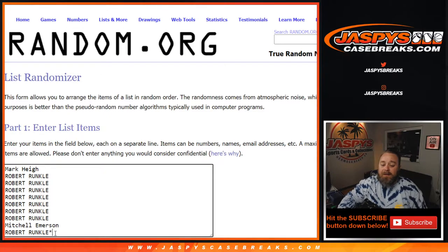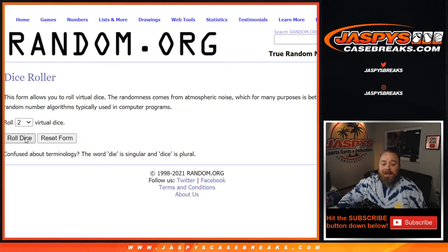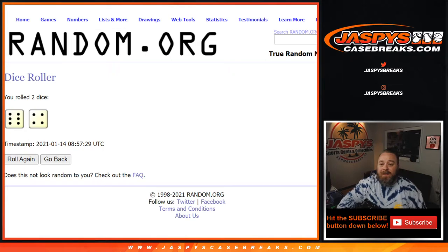Here is the customer list from Mark High down to Robert Runkle, with the last spot being Mojo, and the numbers from zero to nine. Dice World randomized both lists and pairs them up.